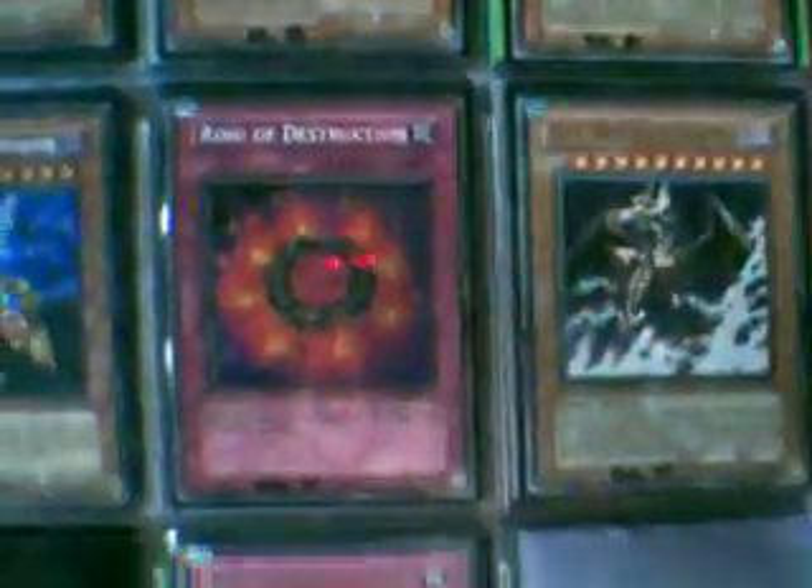I still have stuff for sale, but I sold a lot of it. Still have a couple Shrinks. First Edition Rota. I have Dark Eruptions. A Mage Power. First Edition Pod of Avarice. Rare value — I like the picture on that.